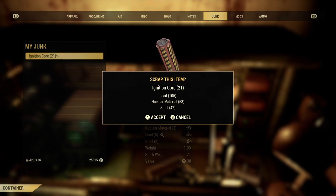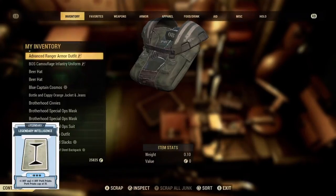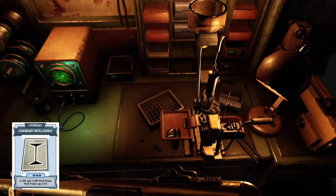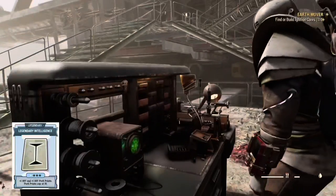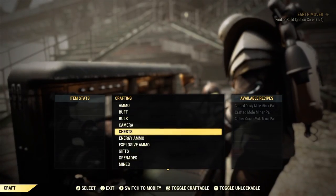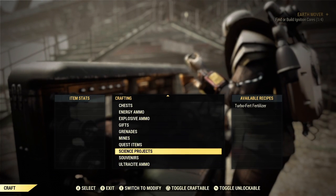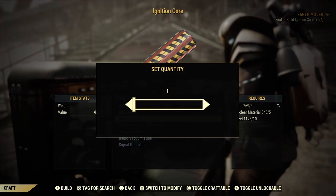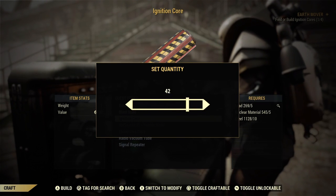I'll show you right here the ignition cores and how much you get back when you scrap them — so I'm scrapping those back and that's what I'm getting back currently from all of those. In just a sec I'm going to show you what XP you get from crafting these. Once you get to a tinker's workbench, put on the XP buffs — I don't have a ton on right now, just a few to showcase it — and then I'm going to create a few of these to show you the XP.